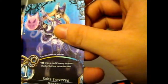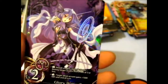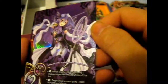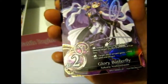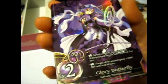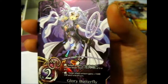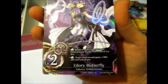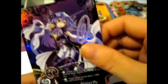Ooh, I see ultra rare - awesome! For the holo type it doesn't really change from the super and ultra it looks like. So there's Glory Butterfly which is also seen in the trial deck or starter deck - so ultra! She'll go right there.